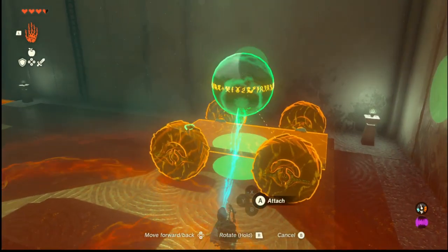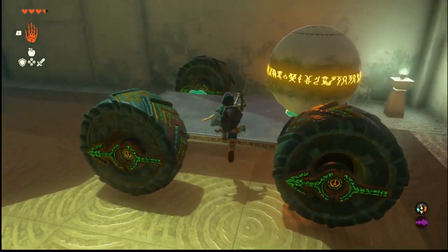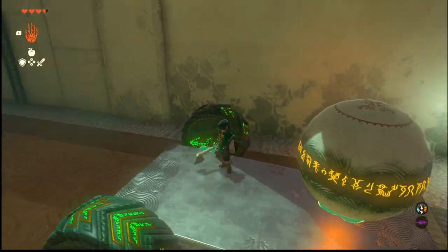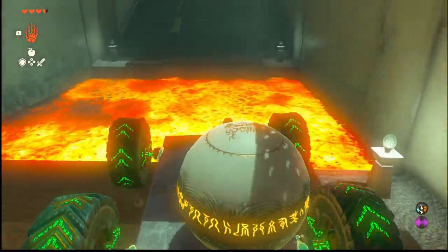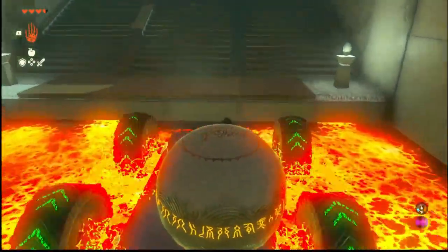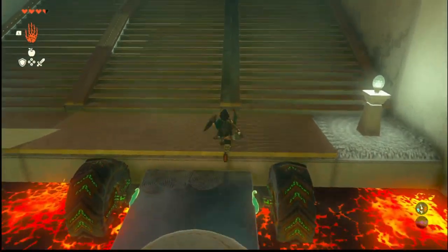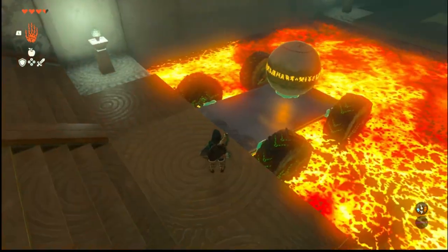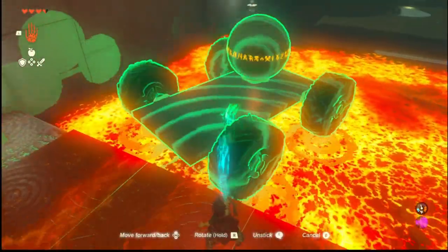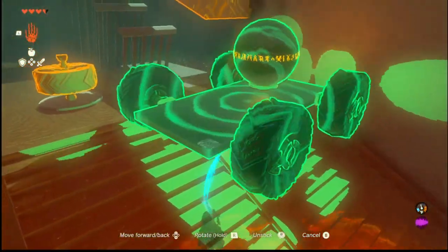What we're gonna do here is we're gonna attach this bad boy to this and we are going to whack the wheel. It's gonna begin moving forward and it's gonna go right across the lava. Now, once we get it here, we can turn the wheel off and jump up here. We can grab the entire structure and pull it on up.